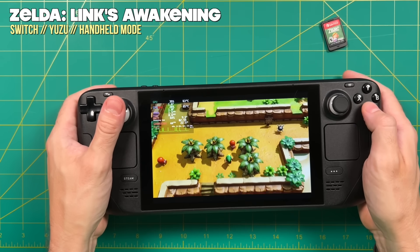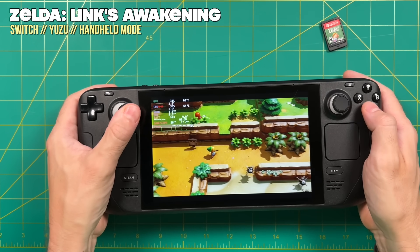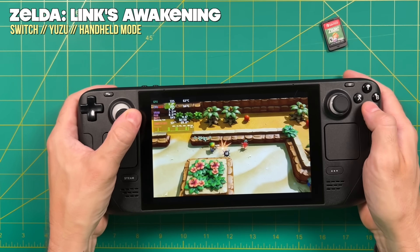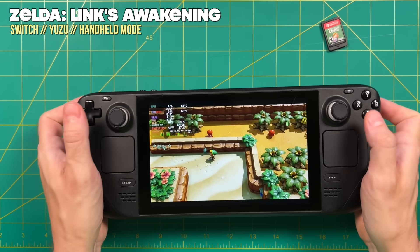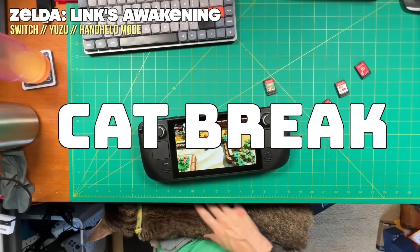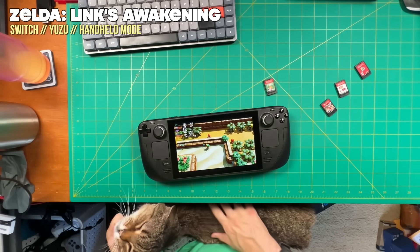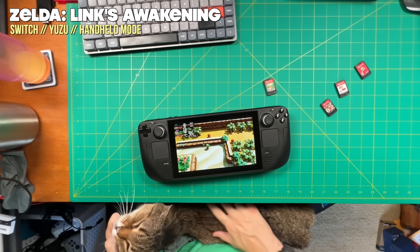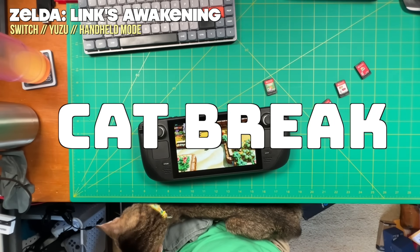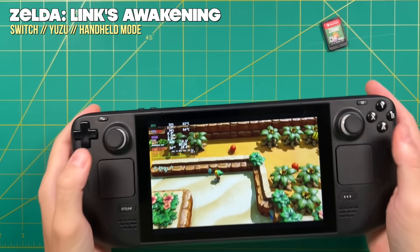Sadly, not every game is going to play perfectly. Legend of Zelda is a great example — I've used a couple of mods to remove the blurring and dynamic resolution, but even then there's quite a bit of stuttering even in handheld mode. Now let's take a quick cat break. The weather in Hawaii has finally started to cool off a little bit, and my cat Chicken has finally started to grace me with her presence on my lap. I would expect to see more frequent cat breaks in the coming months. Chicken says hello, so let's move on.